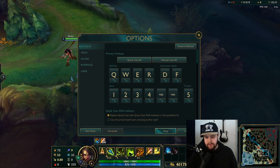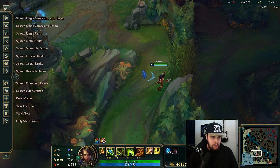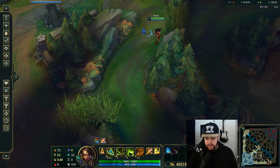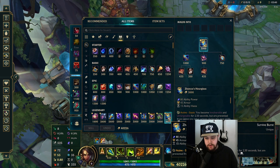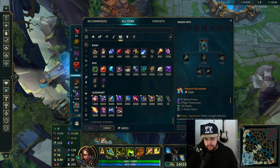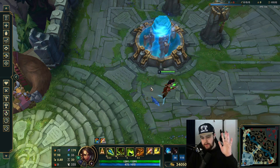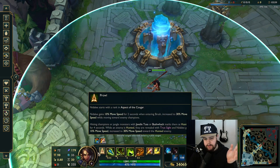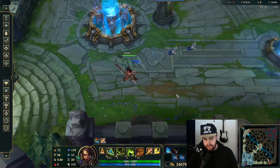This makes it pretty easy to use active items. So if we buy like a Zhonya's here, or Rocket Belt, you can see I use my mouse buttons and just click those. I like this because then you don't have to use your left hand to click an extra button apart from your skills. You can focus on your skills and just use your thumb to click the items, which makes things a little bit easier.